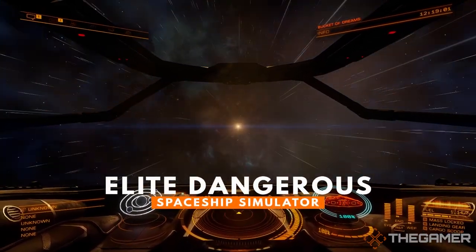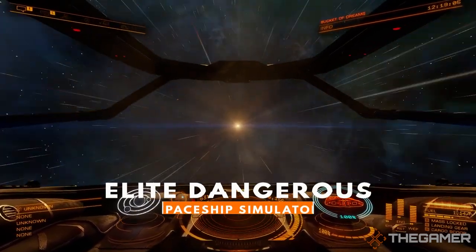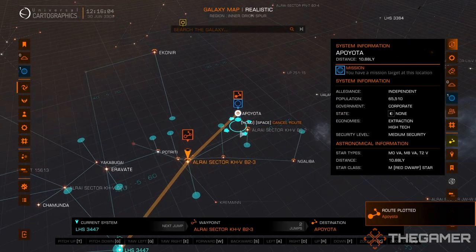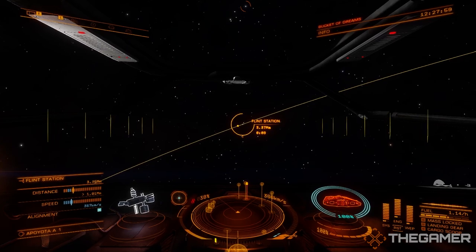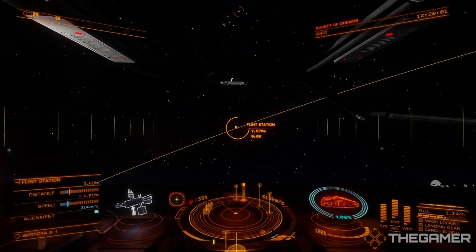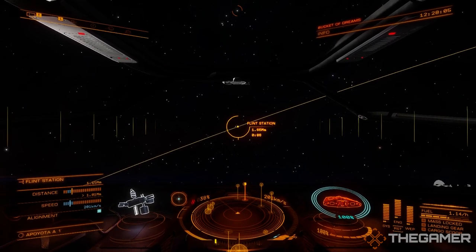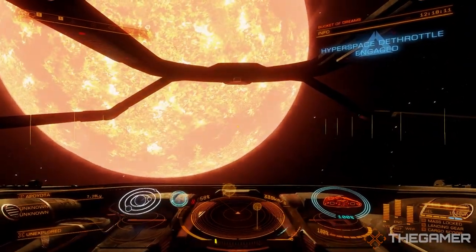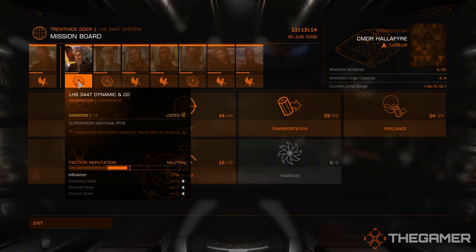Elite Dangerous is all about the ships, and it will put your skills to the test. As something of a space simulator, Elite Dangerous is a difficult game to learn, with so many controls and systems to memorize in your ship of choice. However, once you adapt and get the hang of things, it can be one of the most thrilling, and even the most relaxing space games available. Take on a mission from a space station, head out and jump between systems, and then complete your objective — it could be mining, it could be a delivery, it could be combat.